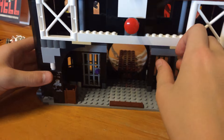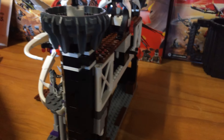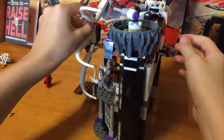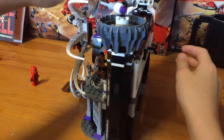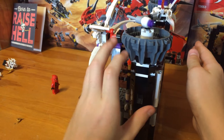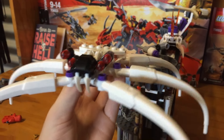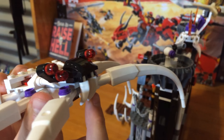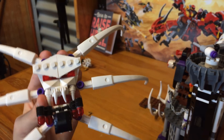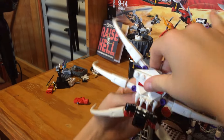Without further ado, let me show you the mechanism. As you can see, there's the spider here — say if Kai's trying to sneak in. You see this thing balancing here: you hold the set and you push it. Sometimes it will miss him, but usually it hits him, which is a nice defense. So this is the overall spider — he's got cool jagged teeth, nice eyes, the Skulkin insignia, and six legs, which is pretty cool. The bottom of him is nothing really special.